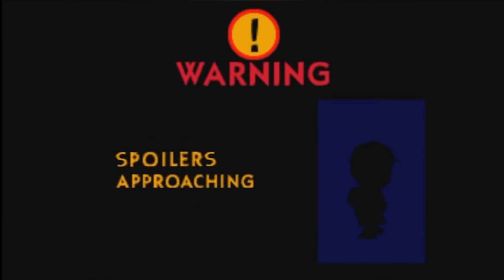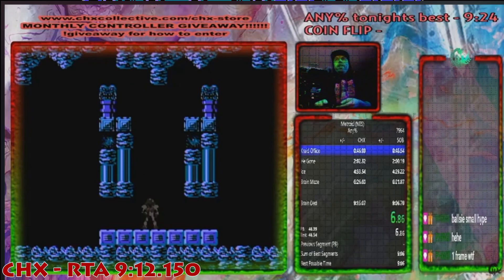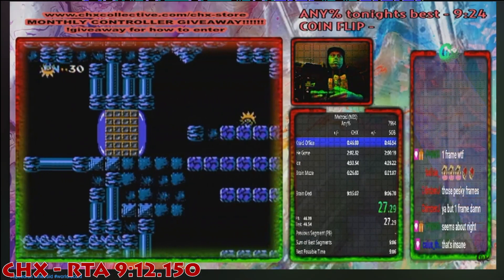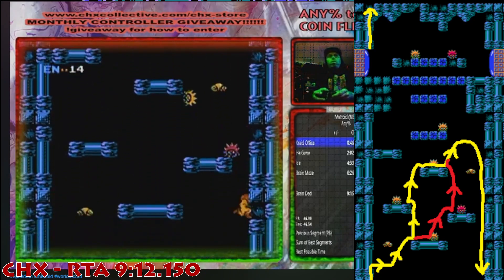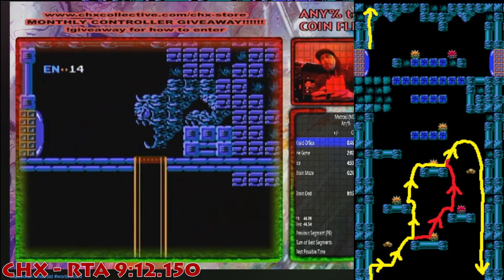Just a heads up that the speedrunning section will unavoidably have some spoilers. The run we'll be looking at today is the current world record, which sits at 9:12.150. The game starts off pretty standard with getting the morph ball, but it won't be long until it gets completely broken. Pretty much immediately, CHX is going to do a door glitch and do a screen wrap — the one I showed before — which basically skips needing bombs. You can see CHX jumping towards the top of the door, then jumping up to unlock the screen and scroll it down, getting straight into Kraid's Lair.